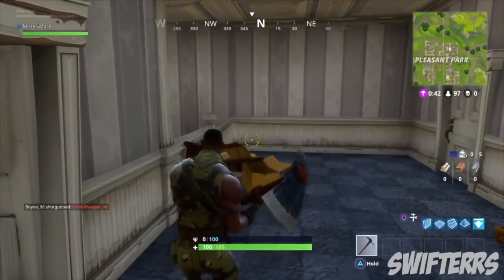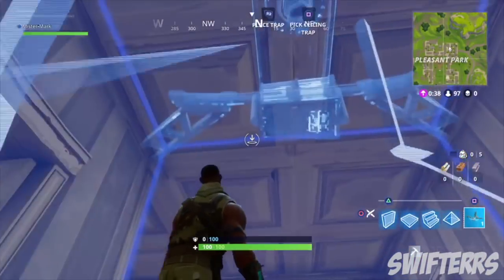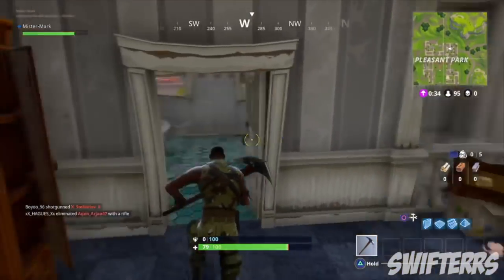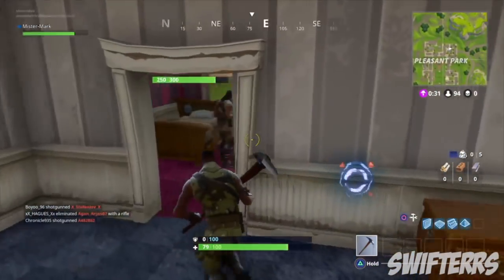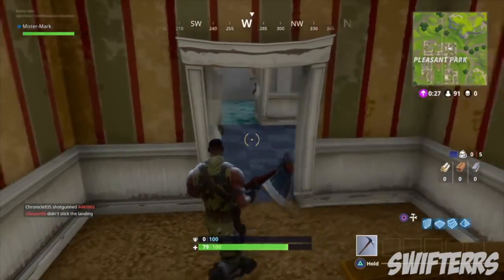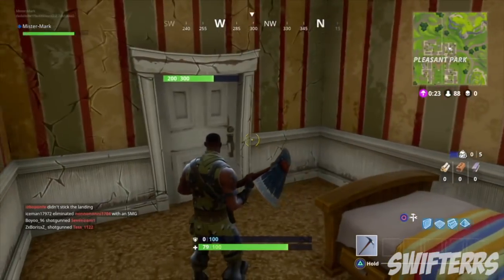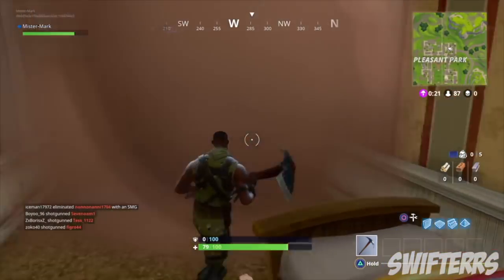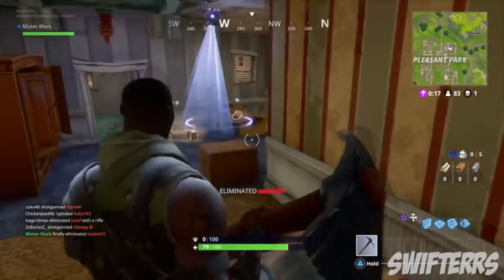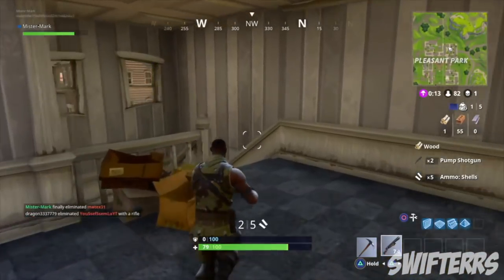Another item that has since been removed from Fortnite is yet another placeable item — the ceiling traps and the wall traps. These two items are no longer in the game and they've actually been replaced by the spike traps. The spike traps or floor traps have been in the game since it was first released, but originally you could only place those spike traps on the ground, as they were known as floor spikes.